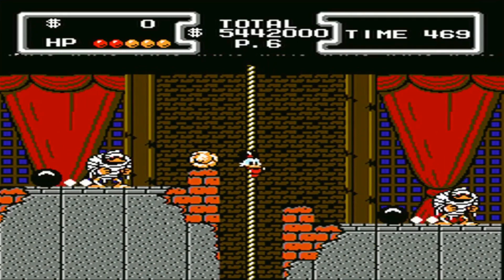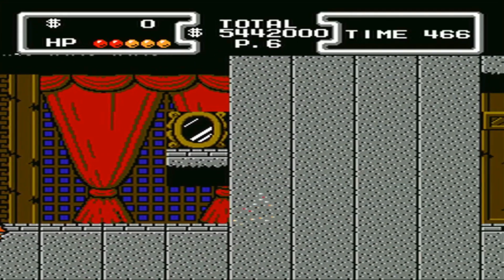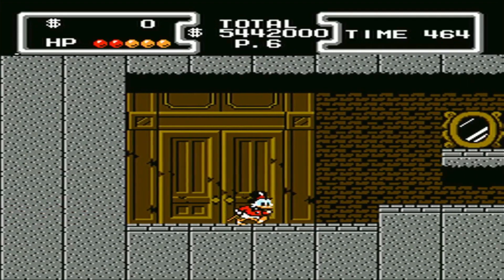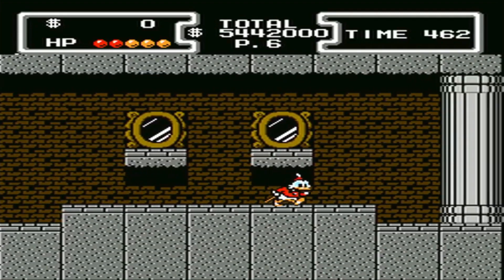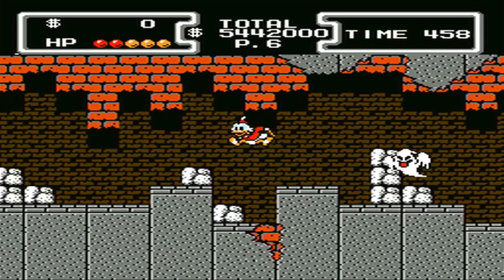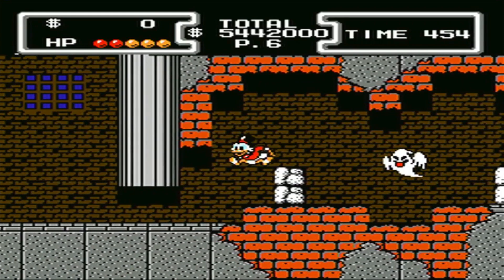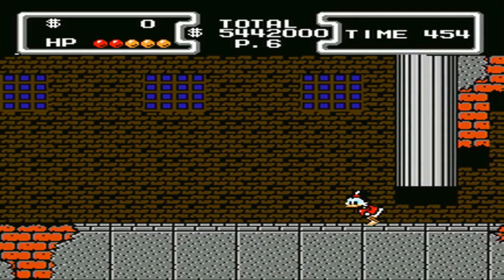So we just climb up here, and we're at the illusion wall, and we'll take the mirror to the right and be on our way to the end. Again, we have to wait for our ghost friend. We took a couple of hits on those mummies, so we're not in great condition, but this shouldn't hold us back.